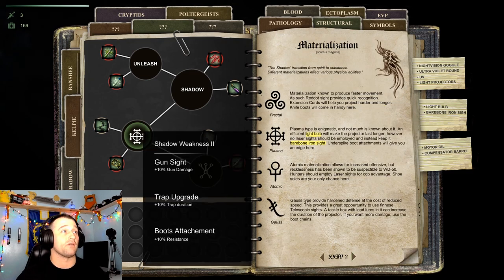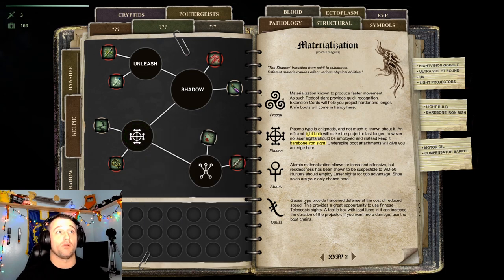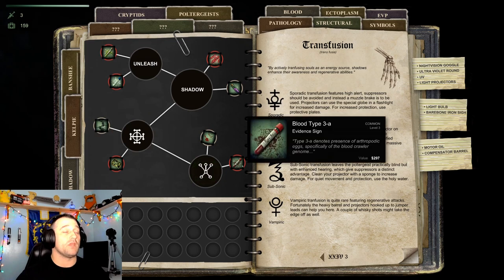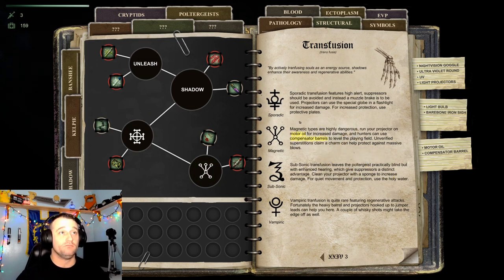We take a look at our first symbol — it could be any one of these — and this one says we need light bulbs and barebone iron sights. It also says you could use underspike boot attachments. I don't have accessories, so I have not used those yet. The next symbol says you need motor oil and compensator barrels. It also says that you can use a charm, but I don't have the accessory perk yet. Each one of these is different.